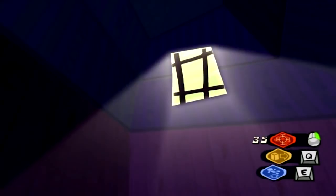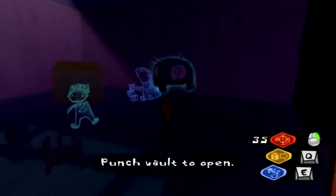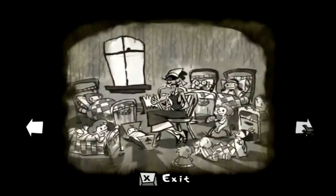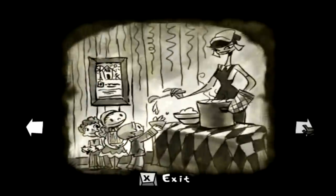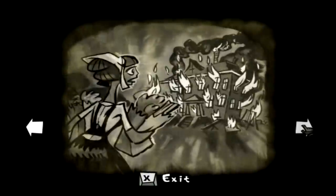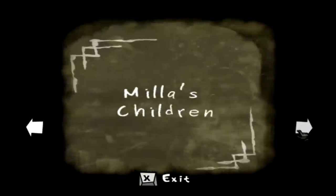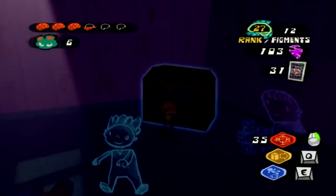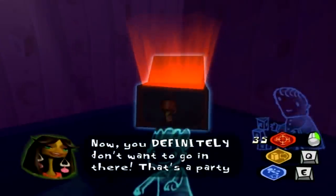In the game Psychonauts, you travel into the mind of one of your companions, Mila. It's seemingly a giant upbeat party, but there is one part she doesn't want you to explore. Mila used to run an orphanage, but one day while she went to buy supplies, the orphanage burned down. She is still haunted by this, as evidenced by a hidden room in her mind — hearing the children screaming and seeing them burning starkly contrasts with everything you thought you knew about the game.